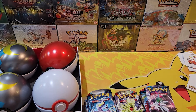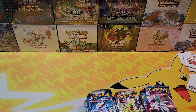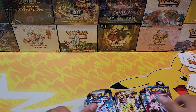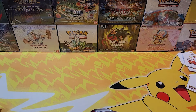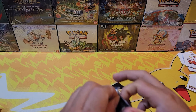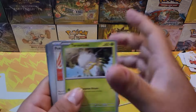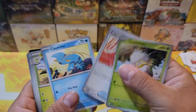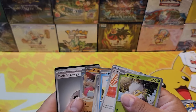All right, we've opened every single tin — now let's open the booster packs and hopefully pull something cool. Let's just get rid of all these Scarlet and Violet base packs. Going over them quick: we got a Pokemon Catcher, which seems to be a pretty good card, and we got a Great Tusk there. Here's the code card for you guys.